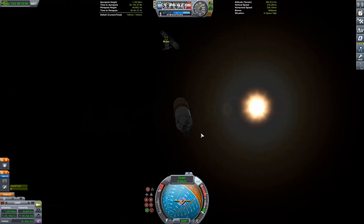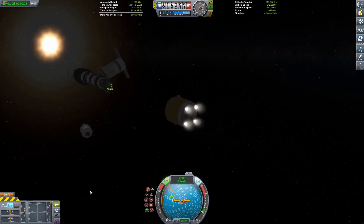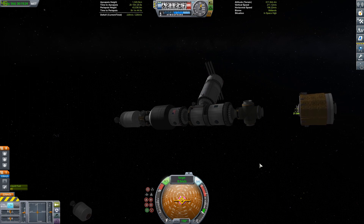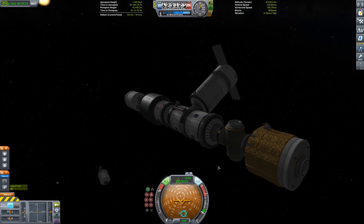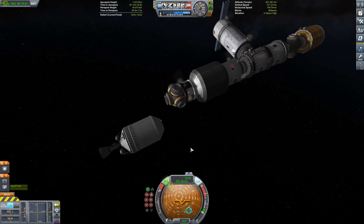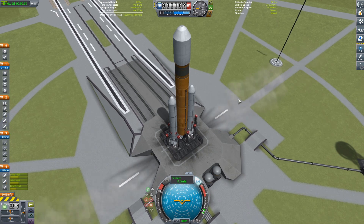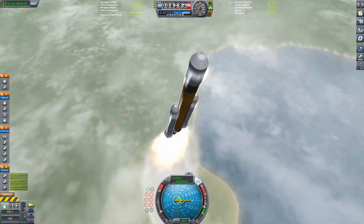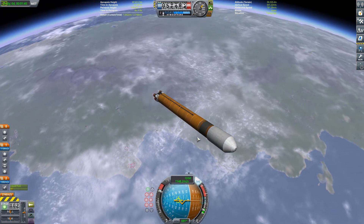Now we're going to get the eSpirit module docked up to the station. The dockings generally go: I screw it up, and then don't talk about it. At this point I realize there's no reason to have the upper stage still attached — you can see that RL-10 stage hanging out attached to the station — so I go ahead and detach it. Most of them have enough delta-v to do a return to Kerbin. Now doing our final launch: getting rid of the boosters, pitching over pretty much flat, setting apoapsis to 400 kilometers.